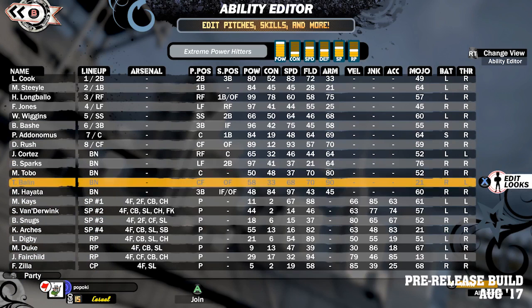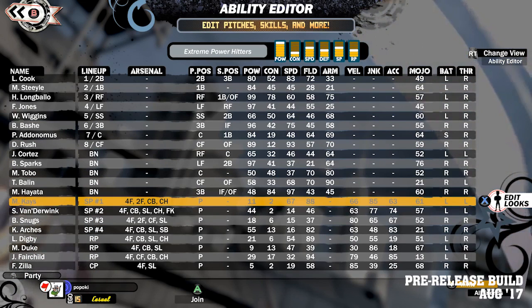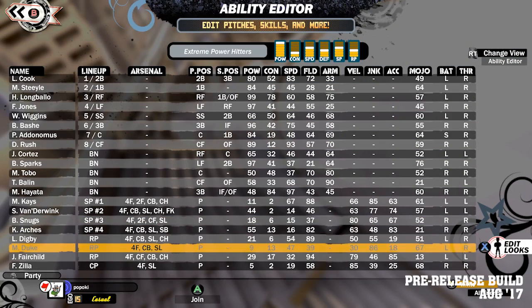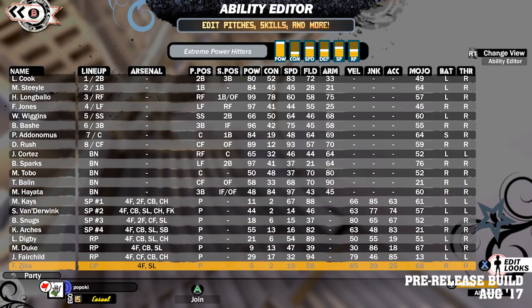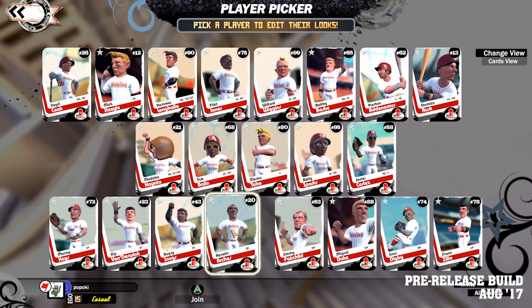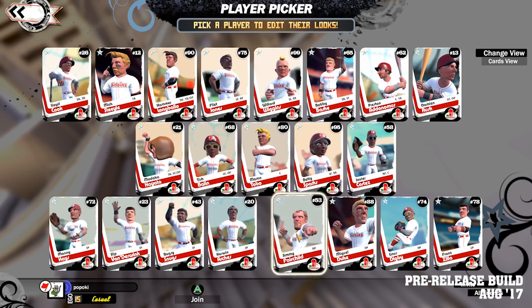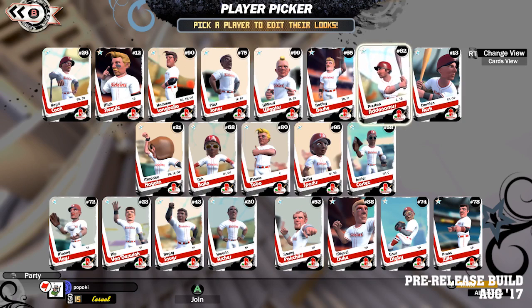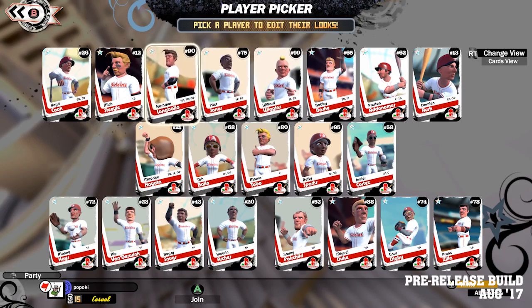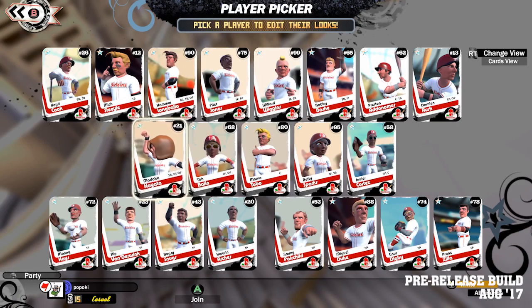First up is changes to roster size and composition. In SMB1 you had a roster of 18 players made up of your eight position players, four bench players and a pitching staff of six — half starters, half relievers. In SMB2 you're going to see one extra bench player, one extra starting pitcher and one extra relief pitcher. That's going to add a little bit of depth to the roster without going all the way to realistic roster sizes where you're thinking about players that almost never see the field.